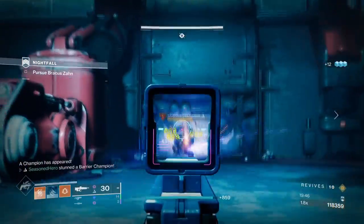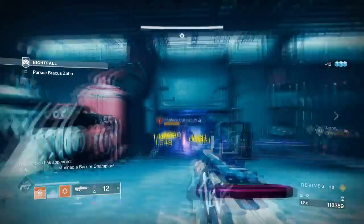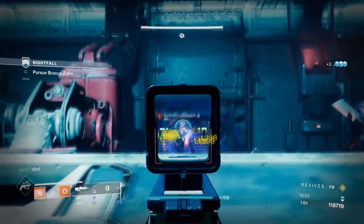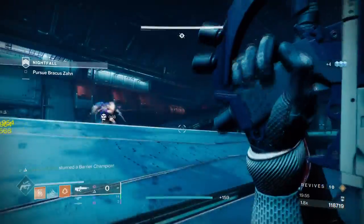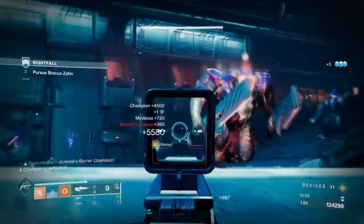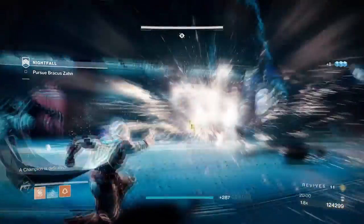I would highly recommend making use of the Firebolt Grenade mods for this season, as this will make getting grenade kills faster and also make it less time-consuming to spec heavily into one stat. Your melee is also down to you, but ideally the Knife Trick melee option will be the fastest in terms of granting you a quick ignition.